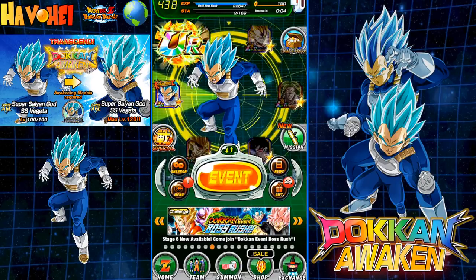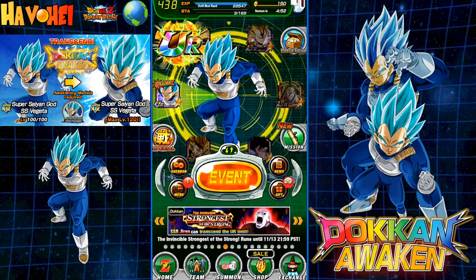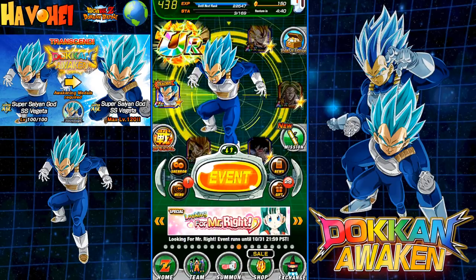We are on Global and I get to awaken probably one of the most valuable and one of the best TURs in the game — Super Saiyan Blue Evolution Vegeta. Global's been waiting for this for a while, and I can't wait to awaken him and then use this incredible team to beat up on Jiren, because that's really the next thing I'm going to do — awaken Jiren after this.